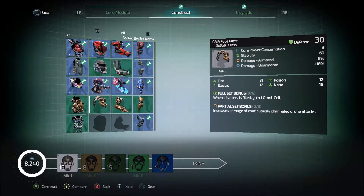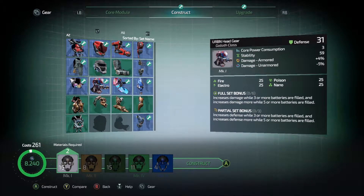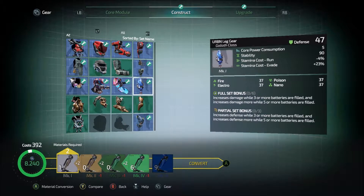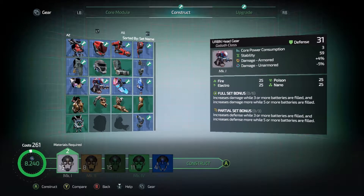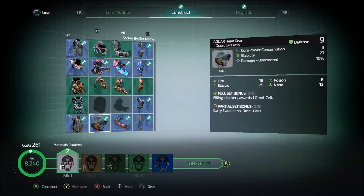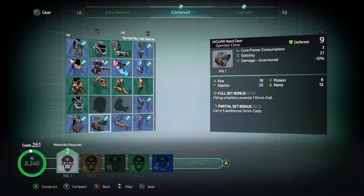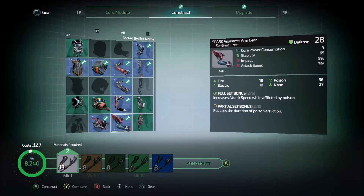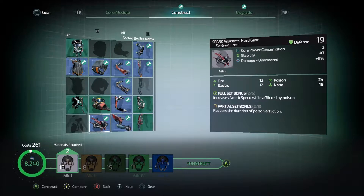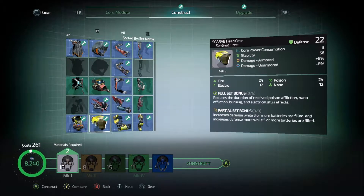I kind of like this because of the battery filled thing, but that's if you have the full set bonus, which I don't think we're going to get to. This Goliath stuff is actually interesting, but it's very much on the tanky side of things. I think Sentinel is supposed to be medium. So Scarab is also technically medium - reduces duration to receive poison, nano, burning, electrical affliction, and increases defense while three or more batteries are charged. That's interesting.